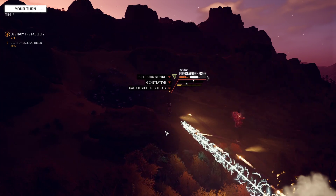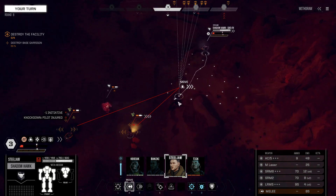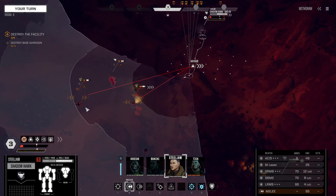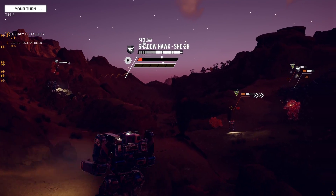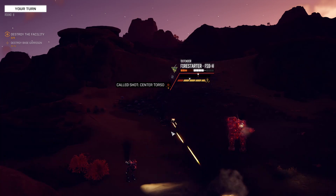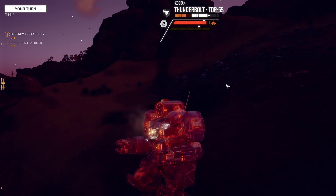That'll slow it down a lot — it's not going to be running around doing all its fun stuff. Turn the Shadowhawk around as well. I think just getting close is fine; we'll rotate so our side is to the turrets. Our Thunderbolt's having some trouble with his back exposed, so we need to make sure that ends right now. Firing everything. Got it — there we go. We'll move Kodiak into the mineral field for defense.